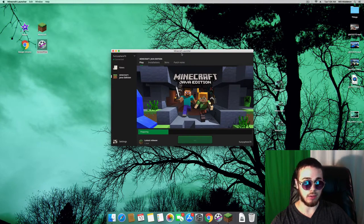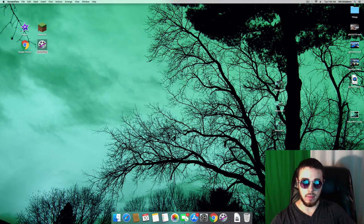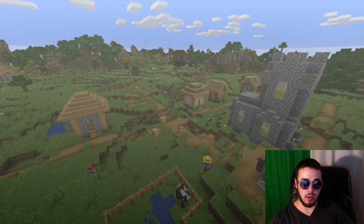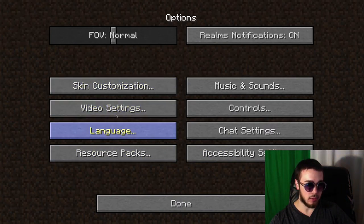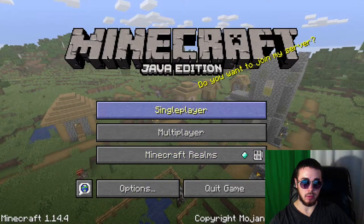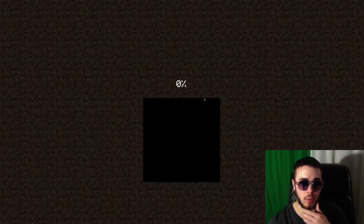Launch Minecraft. All right, there we go. Awesome. So what am I going to do today? I'm thinking maybe switch that off and master volume, maybe about 10% there. Let's go ahead and launch the world here and jump back into where we left off.